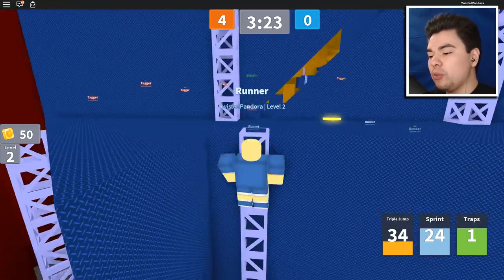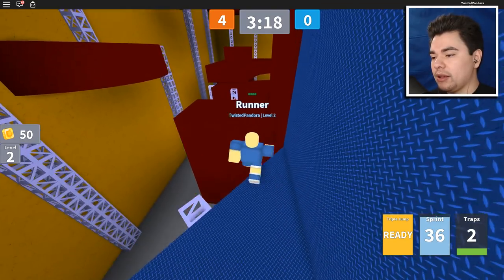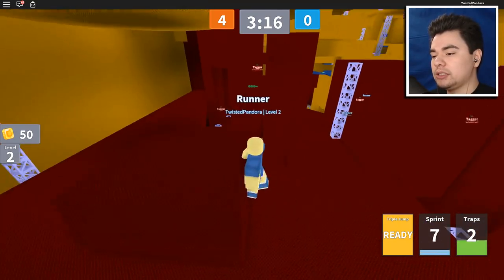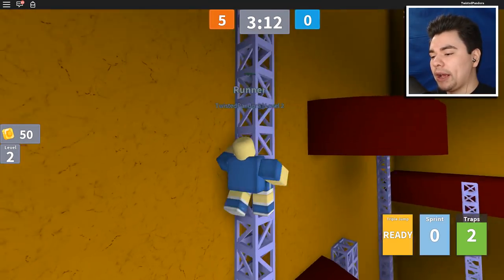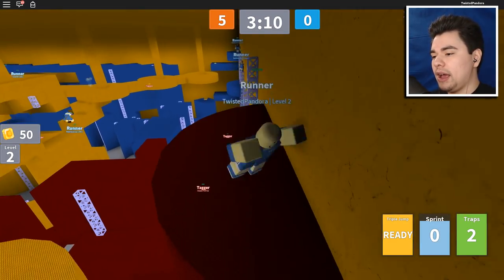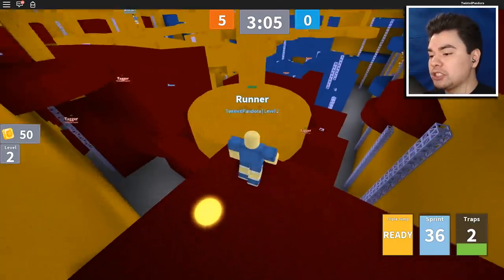There are little obstacles to get in the way of the taggers trying to get us. We can be okay back here but I just want to jump across just in case. There's more — we can even go even higher. Let's go super high! Look at us. The runners are all up here. What does this do? Oh geez — that just flipped a ladder somewhere.